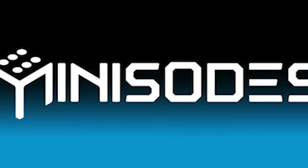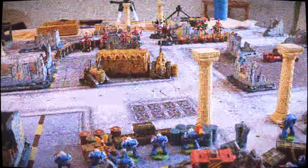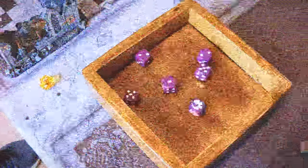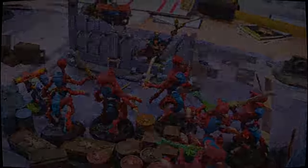Hi, I'm Ed, welcome to Minisodes. In this video, my Tyranids are going up against Matthew's Ultramarines. We're going to be playing 1500 points of 2nd edition 40k. This is a narrative battle, and our intent is to recreate one of the coolest pieces of background from when we were younger and just starting out on our hobby journey. Let's take a look at our forces.